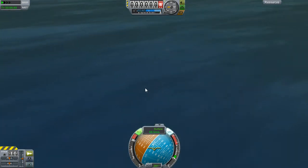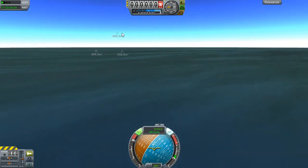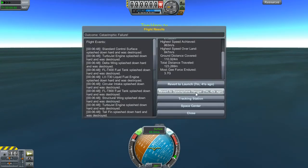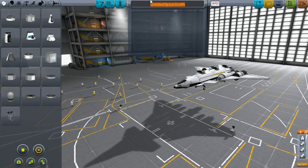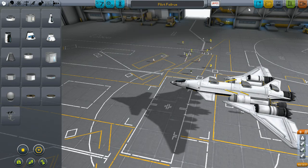Oh, there goes the pieces. Yeah, I think the ship, as it is, worked out pretty well. Let's revert to the hangar, and I might do some more work on this one. So we're going to name it — let's call it Pilot Failure. I'll remember which one this is. I spelled failure wrong, which I'm going to keep that way, because it really just encompasses how poorly that was done. So we'll hit save.